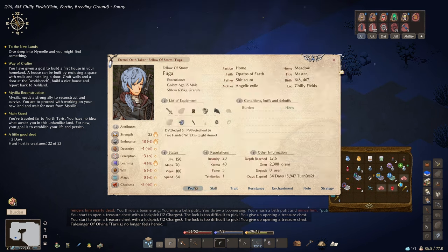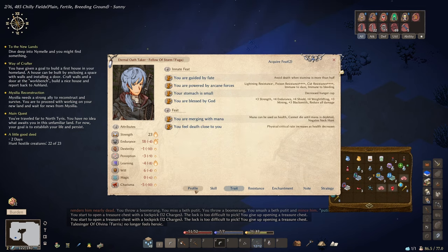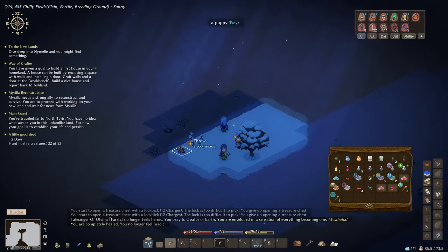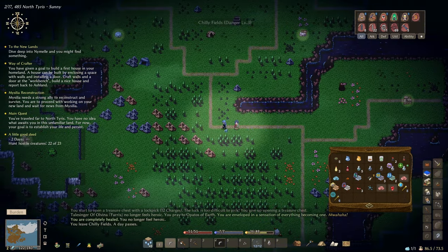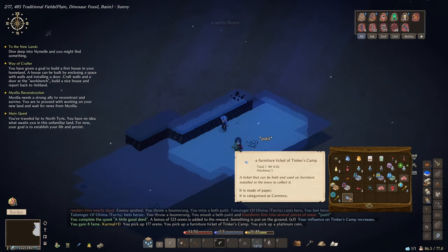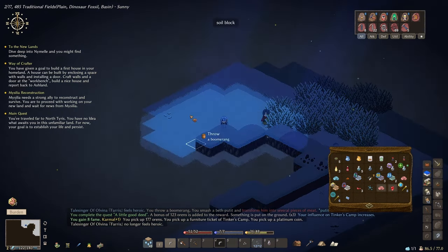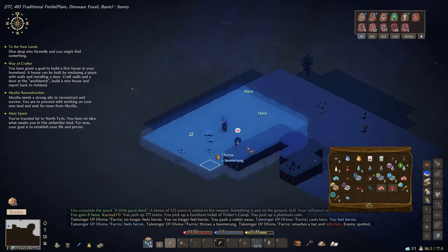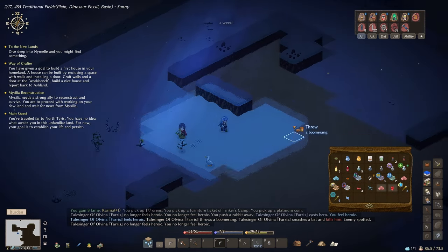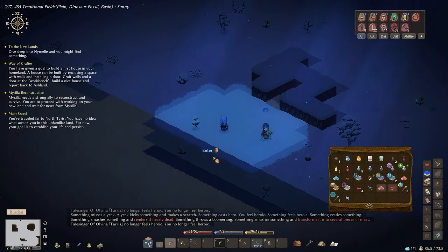Let me pray to keep my god happy. I see a little puppy there. Let's go to the next toil to complete this quest — we've got one more creature to kill. There we go! And don't forget to pick them up. Got a furniture ticket for the Tinker's Camp and some platinum coins. That quest is done.